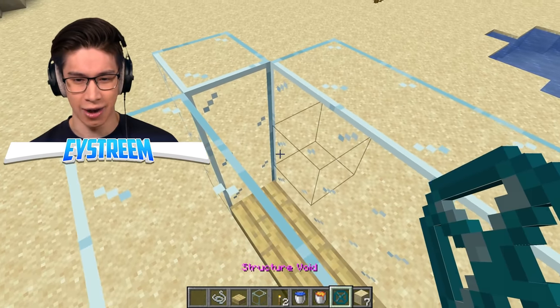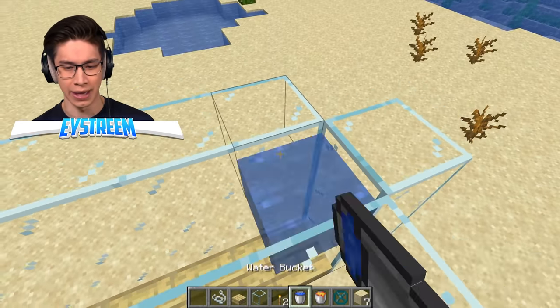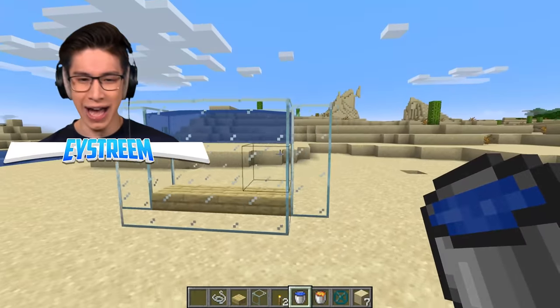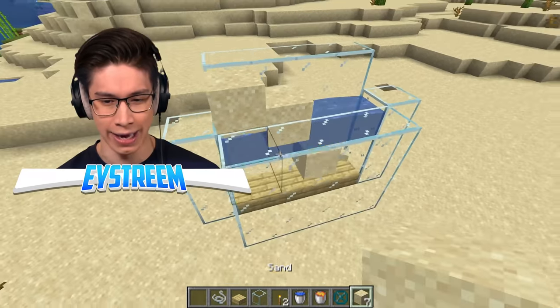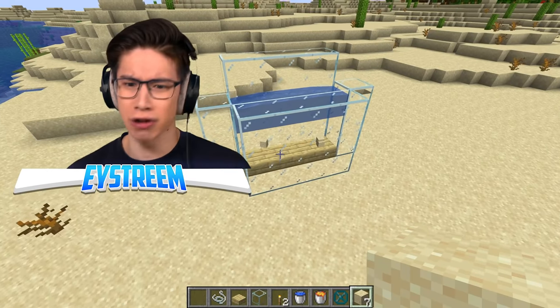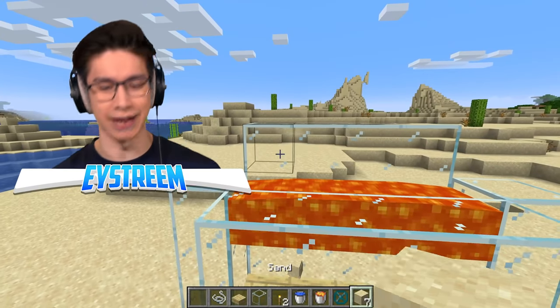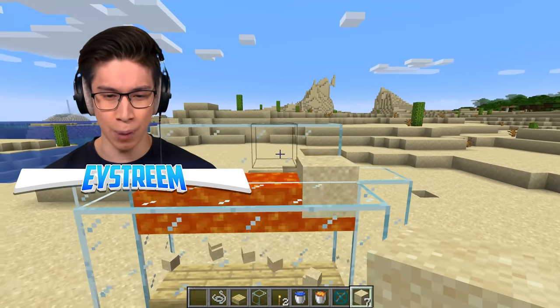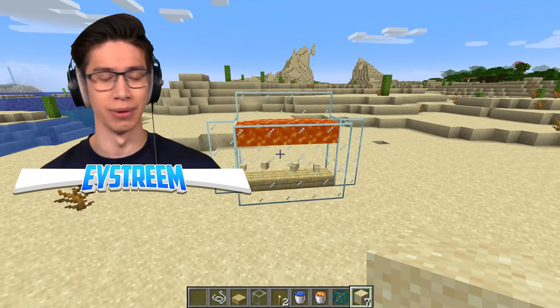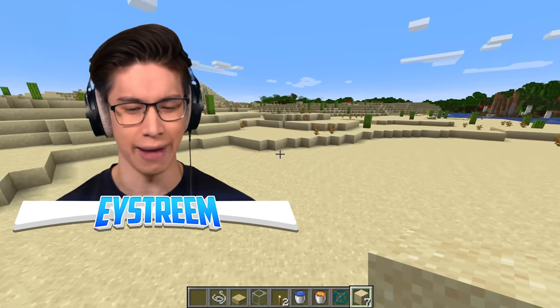Maybe the other hacks are also real. Let's place down some structure voids and water above. Here's our water set up. The sand goes straight through the water, no problem. Let's try some lava — I would think lava burns the sand. No! Sand can pass perfectly fine through lava, absolutely no problems. I am so shocked.